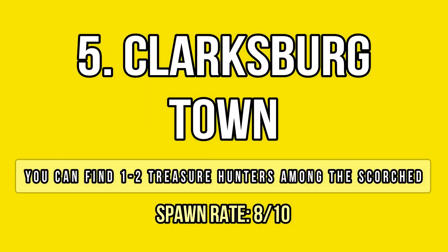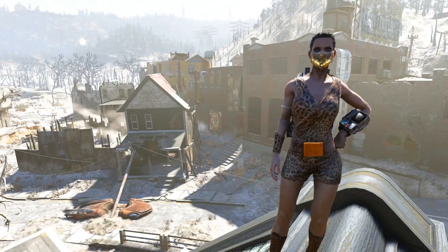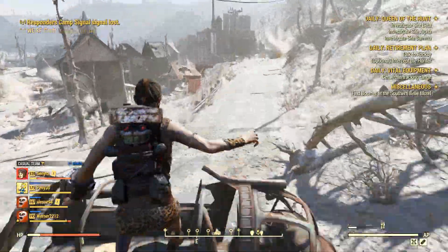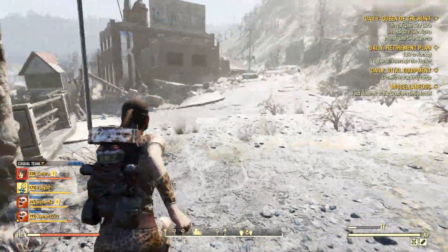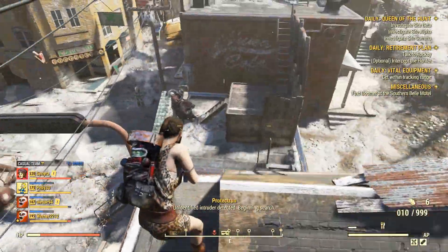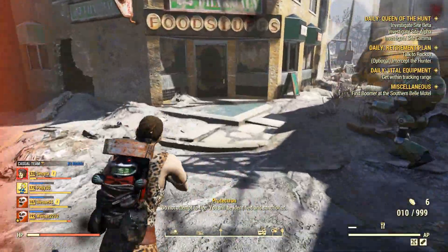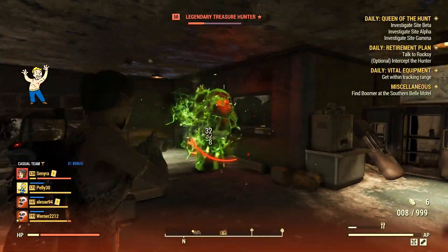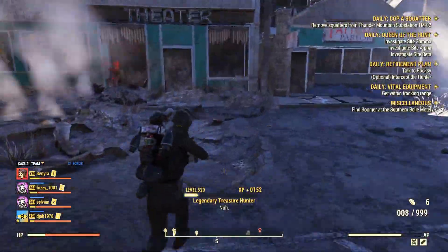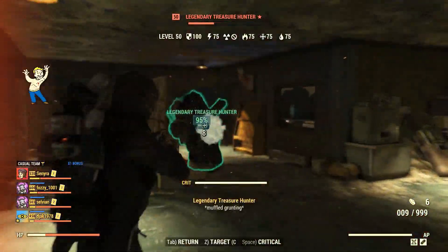The only location from the Toxic Valley in this video is Clarksburg, which is one of the quickest runs in the entire list. I usually find two hunters in this small town, but it is not uncommon to find just one every now and then. They mostly spawn on the upper part of the town from the spawn point. The hunters tend to spawn inside the houses, so make sure to check them out as well. Other than that, they can spawn on the roofs or on the main roads. This location is not very big, so it's generally easy to spot the hunters right away and move along.